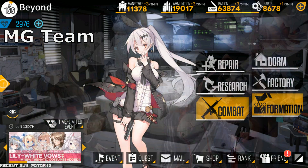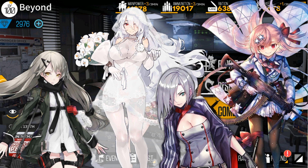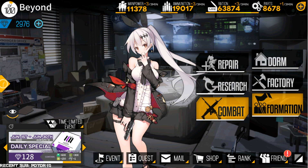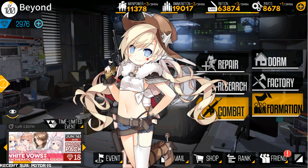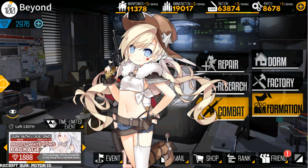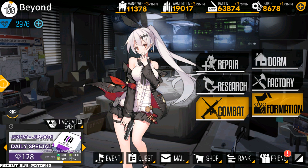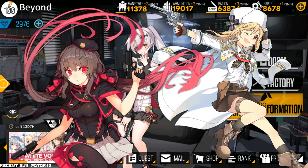Machine Guns team: Most Machine Guns have high burst damage and low accuracy, and are commonly built with shotguns. Handguns like SAA can help a lot in certain situations by increasing damage and accuracy. Sometimes for bosses, G17 or M1895 can also help a lot by reducing damage taken.